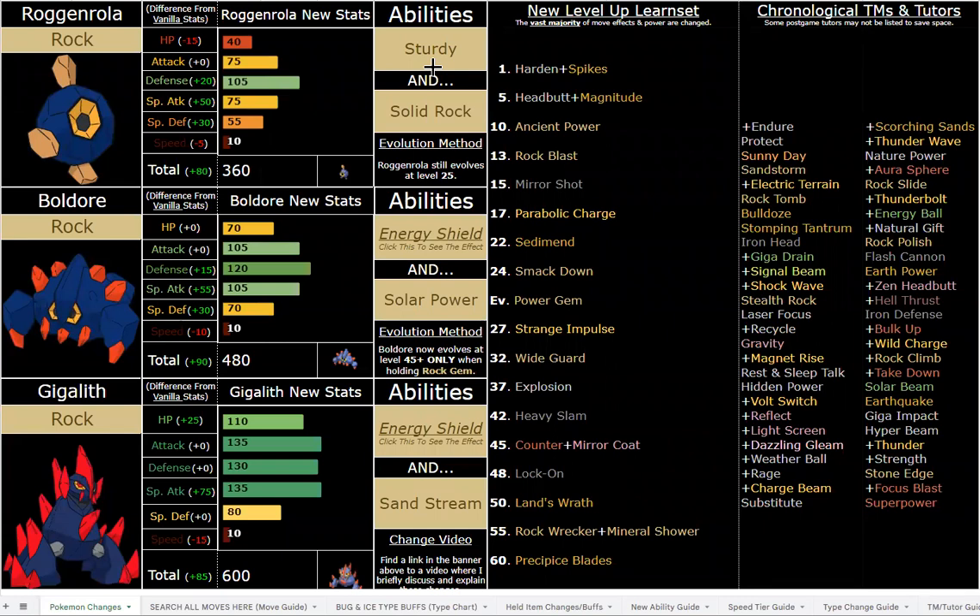I ended up giving Boldore Solar Power, which is a lot more balanced — you can use a Violet Boldore in the sun and it can be absolutely tanky with Energy Shield, or very strong with Solar Power. If you're new here, I have tons of custom new abilities and custom new moves in this hack — check the description. Energy Shield is essentially Multi-Scale, but even better in the sense that Mold Breaker can't bypass Energy Shield, while Mold Breaker does bypass Multi-Scale.